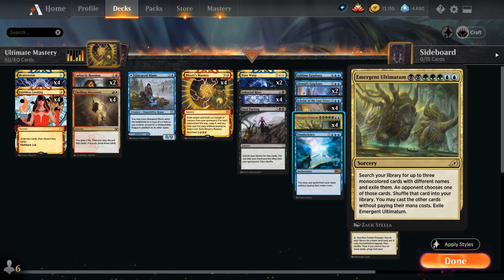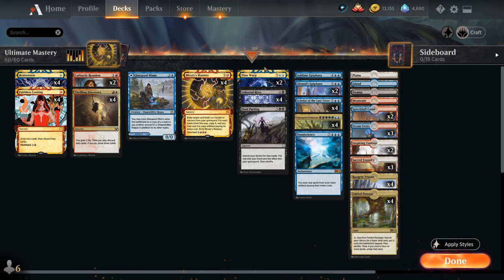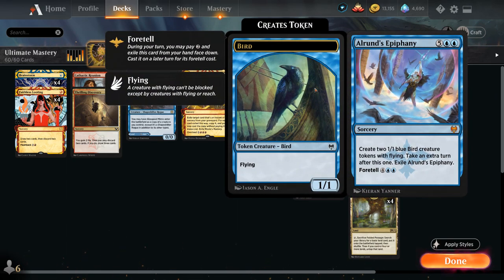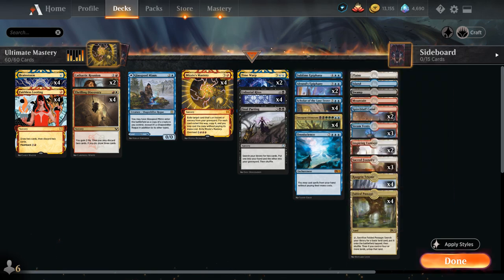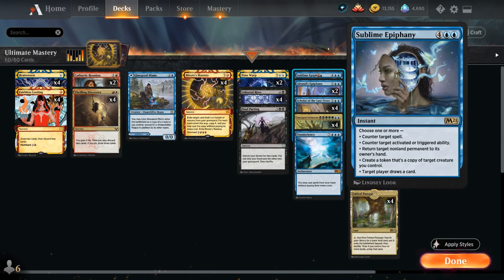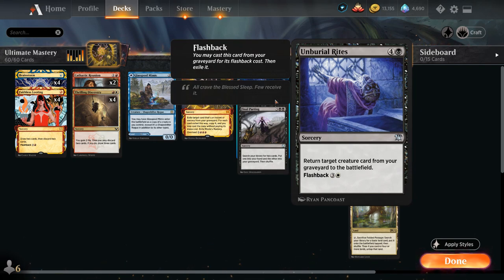Then if we have any other Emergent Ultimatums in hand, we can start casting them for free. We've got plenty of card draw to cycle through the deck using Omniscience, and eventually we can start taking extra turns with Time Warp or Alrund's Epiphany, which also makes two 1/1 bird tokens. We also have ways to copy our Scholar of the Lost Trove — with Glasspool Mimic or Sublime Epiphany, which can make a token copy of a creature we control. The basic plan is to put Scholar, Emergent Ultimatum, and Unburial Rites in the graveyard, and use those to cast Emergent Ultimatum.